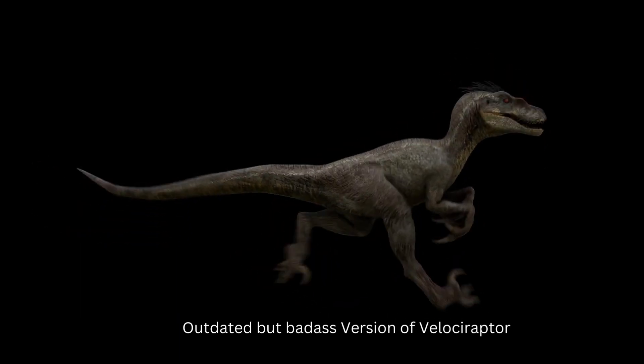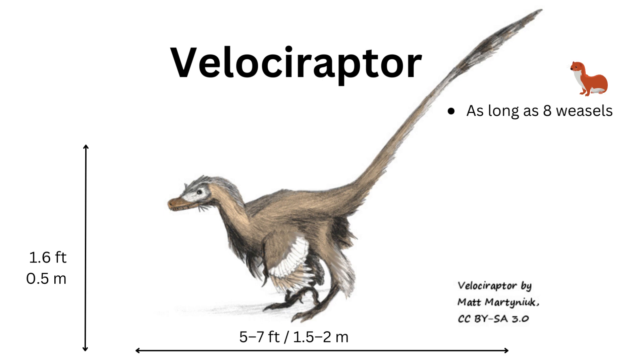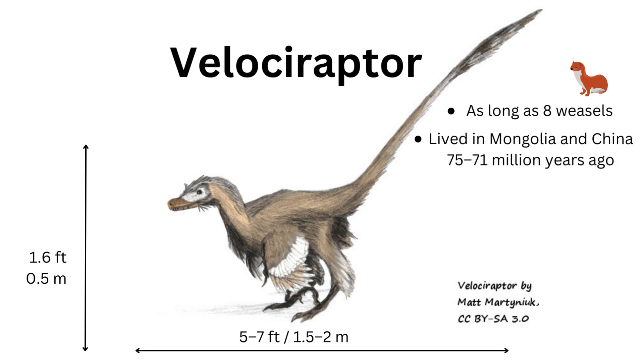Some well-studied examples from the Dromaeosauridae family include the velociraptor. One cannot delve into the world of dromaeosaurids without mentioning the iconic velociraptor. With its fearsome reputation largely attributed to the Jurassic Park franchise, velociraptor was a relatively small dinosaur that inhabited the ancient landscapes of Mongolia and China during the late Cretaceous period. Characterized by its distinctive sickle-shaped retractable claws on the second toe, velociraptor was a highly agile predator that spent its days preying on smaller dinosaurs and other creatures.